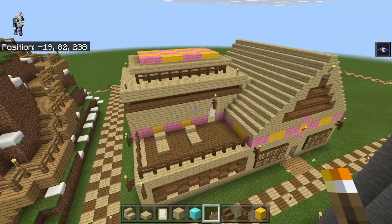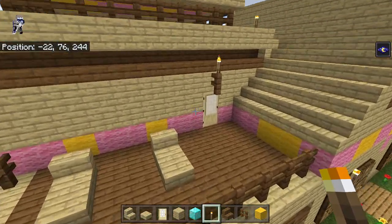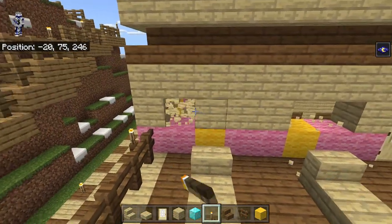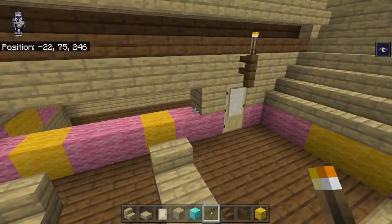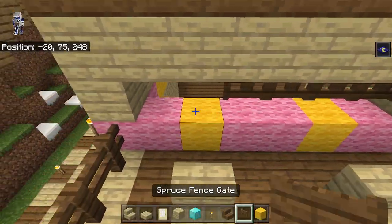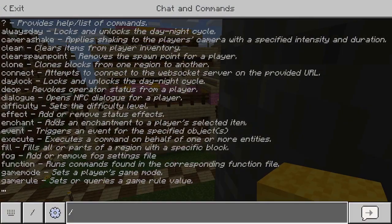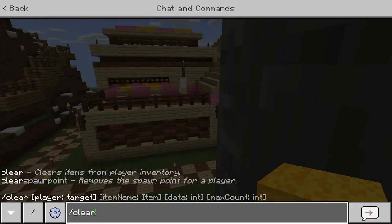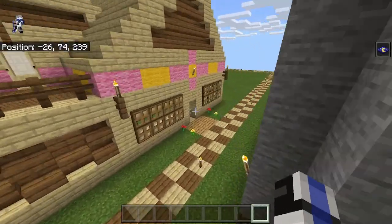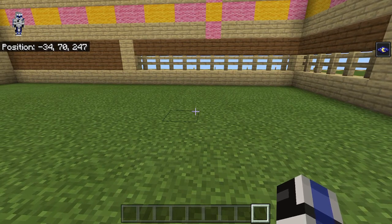We only have one more detail to do on the outside: leave one block on either side of this, break these out, and there are tons of spruce fence gates inside of this. There we go — now we should be done with the outside, and we have a bit more time to begin the inside.